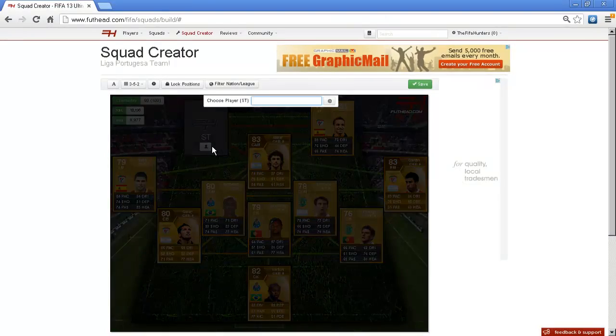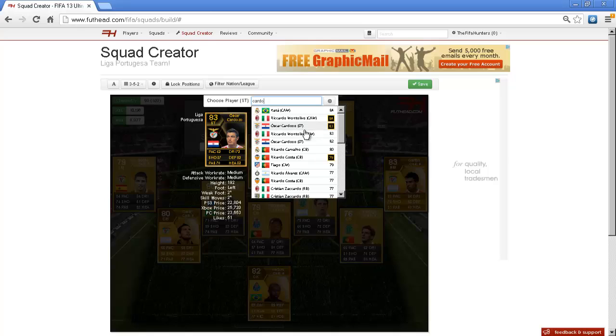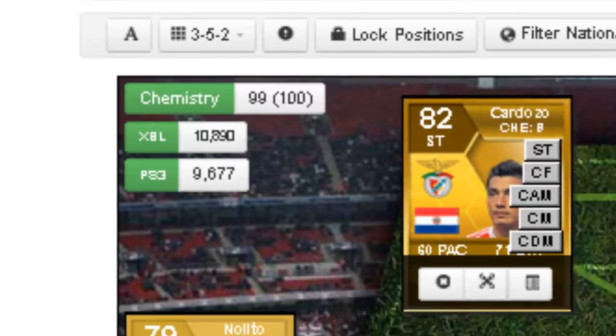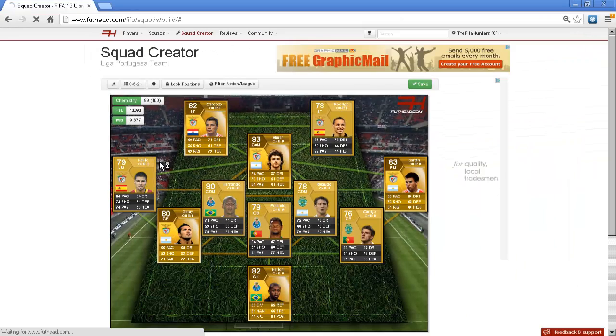On this side you have Cardozo. So yeah, that is the team. It's quite cheap - 99 chemistry, 10,890 pounds on Xbox and 9,600 pounds on PS3. So it's actually a very, very good side all in all.